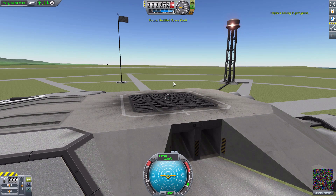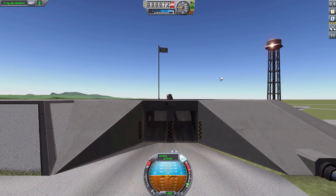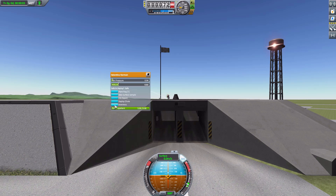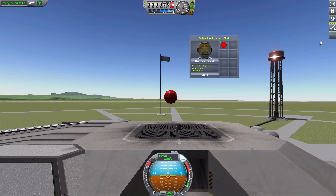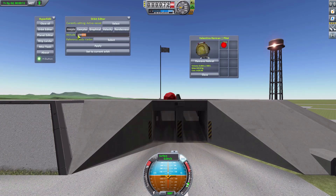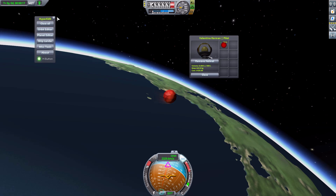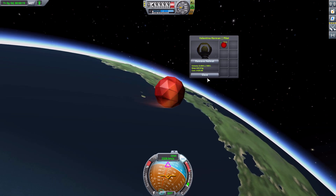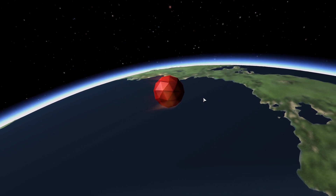Now let's revert to launch. Poor Valentina — this is why I was going to have Jebediah do this part, because it's terrifyingly awful. And back to the inventory. Pop on our equippable sphere of safety, and then edit. And once again, go to the 50,000 and apply. Once again burning up, and with the orb in place, we will safely come back down to Terra Firma.